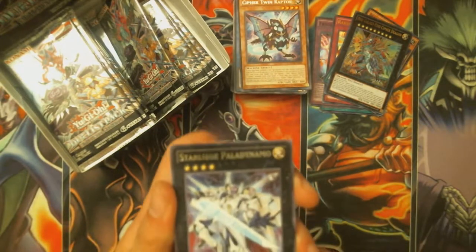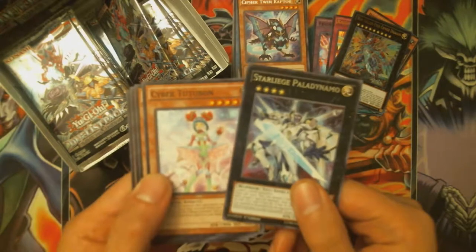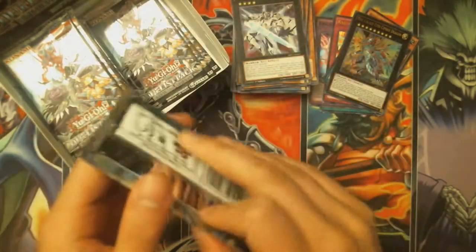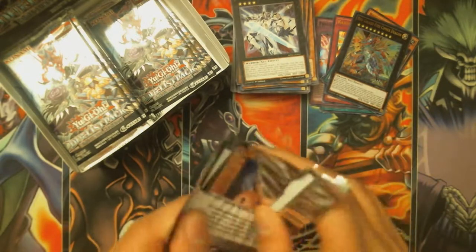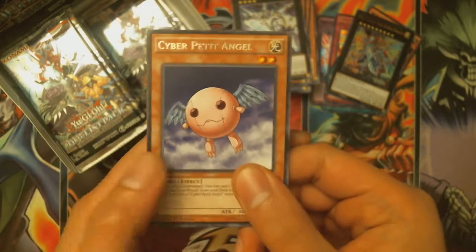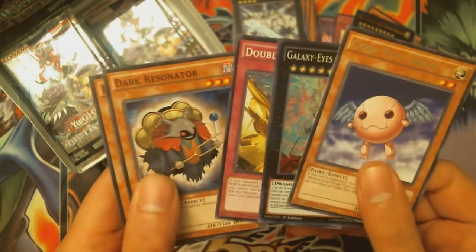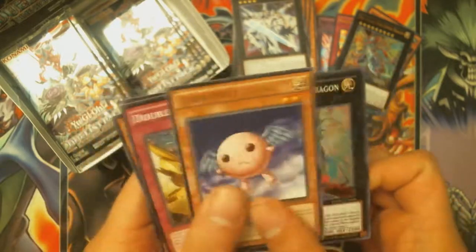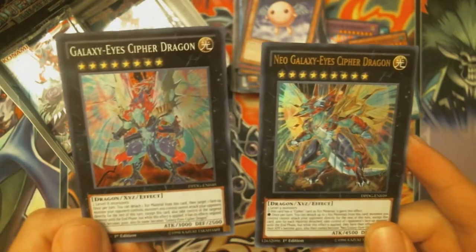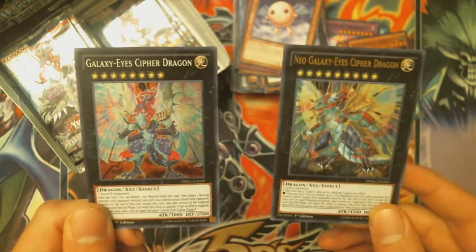I heard this was a needed card. Got Star Liege Pallidynamo, Cipher Tubon, Synchron Resonator, Red Gardener, and Cipher Wing. Then Cyber Petite Angel, Galaxy Eyes Cipher Dragon — awesome — Double Cipher, Dark Resonator, Red Mirror. That's cool — I got both of the Cipher Dragons now. If I can get a playset of the regular Cipher Dragon, I can probably be in business.